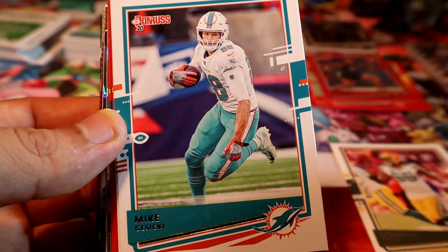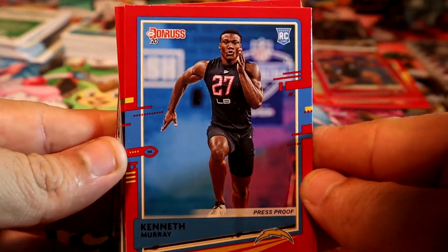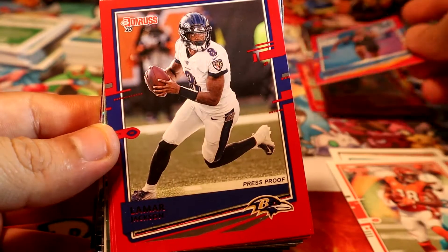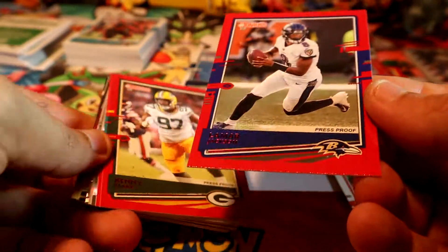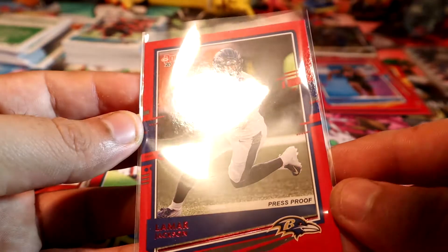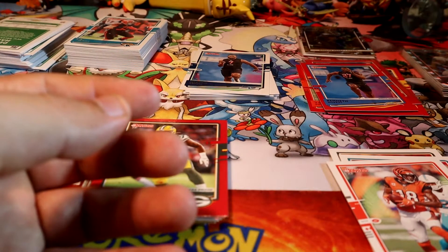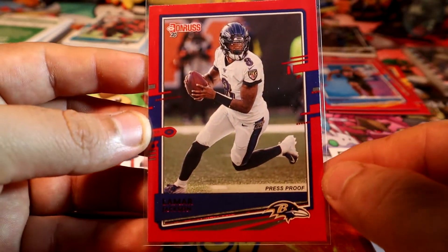All right, let's see what we get out of the second box. Here we go guys - our first red is a rookie of Kenneth Murray. Then we have Lamar Jackson - oh man, that is a very good red right there. I'll probably try to send it to PSA. Looks okay to me - I might get a nine, but even with a nine it can be a good card.